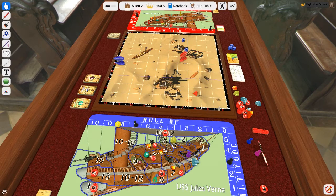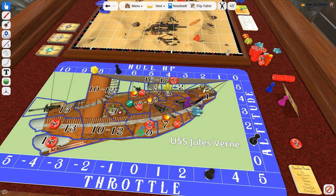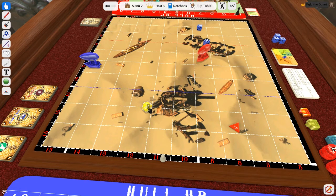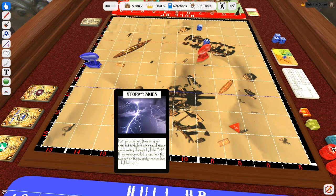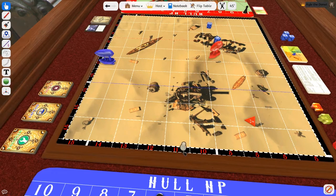Next, look at your balloon. If it's got two or three points of damage, lower your altitude by one — and if that means your altitude is zero, lose a hit point from your hull. Finally, roll the 20-sided die and see how it stacks up against the number on the calamity tracker around the outside of the game board. If you don't beat that number, draw a calamity card — calamity means bad, by the way. Whatever the card says affects your team, and you discard the card. Advance the calamity tracker, and now your turn is over.